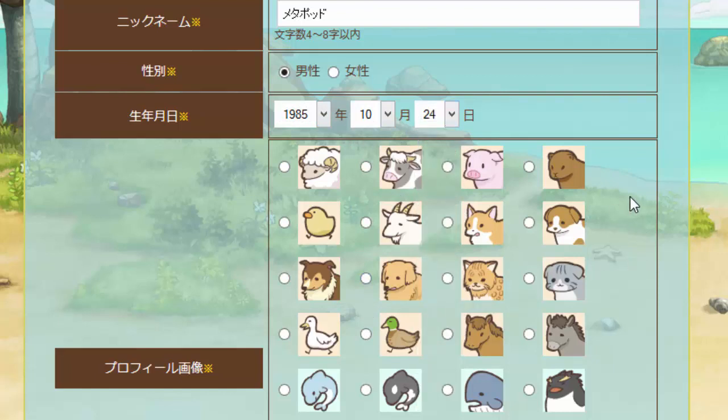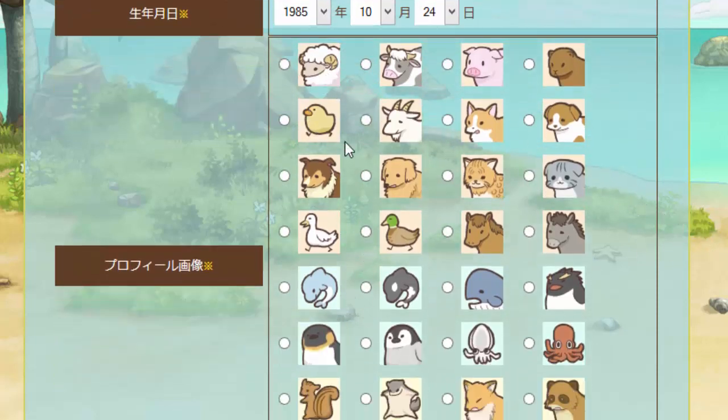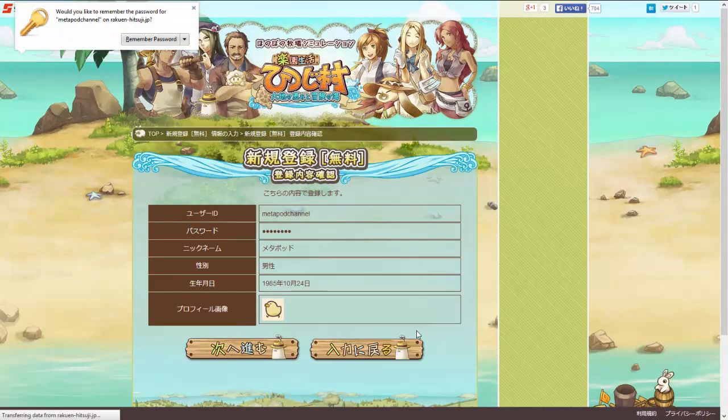I've made three accounts — they're probably going to ban me or something. And then this is your profile avatar. You can pick whatever you want it to be. In the game, there will be a friends list, and this will show up as your little icon under your name. People can click on it to go to your page. I'm going to click this little chick because it's cute. And then click this button to continue to the next page once you've filled everything out.